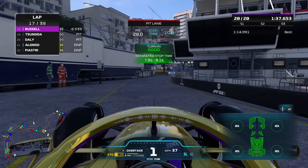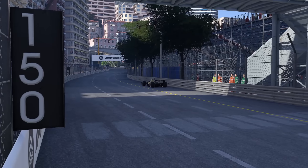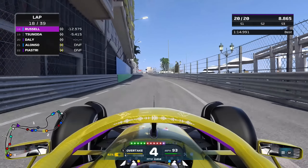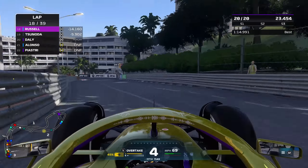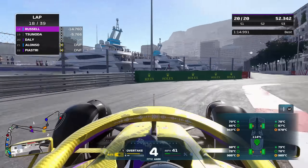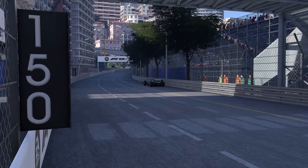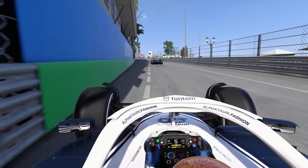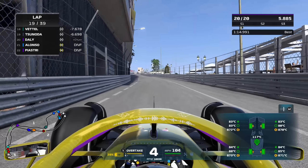We're going to lose two positions - there seems to have been a problem attaching the front wing. A pit stop error, but it doesn't matter now - we're in last place. We gave up positions to Tsunoda and Vettel, though Vettel hasn't come in yet - he's coming next lap and I'm almost certain he'll jump us on the overcut. We need to hope he has a front wing change if we're going to have any hope. It has to be said, the AI have been keeping it very clean in the actual race itself so far.